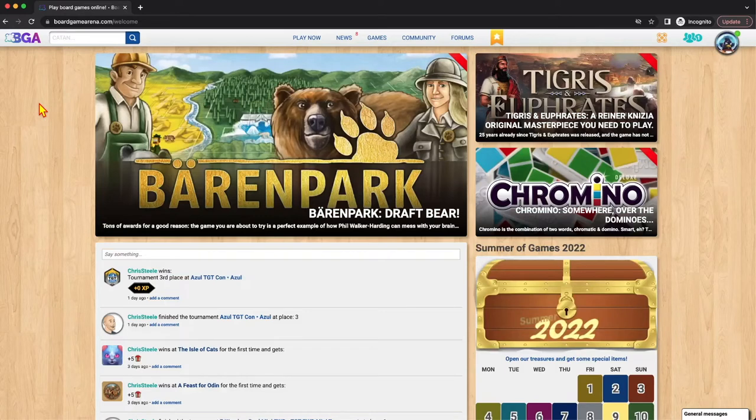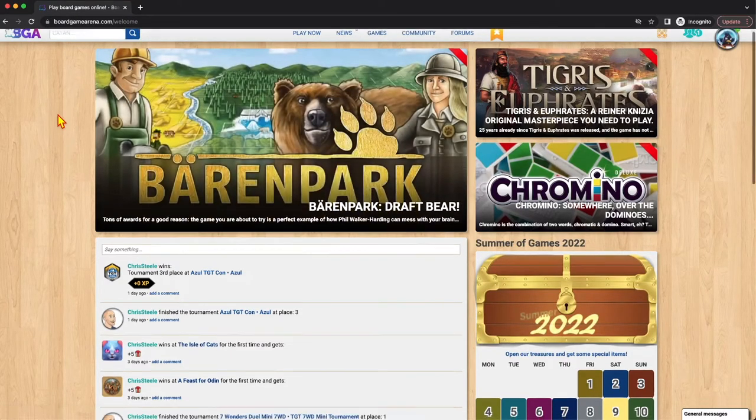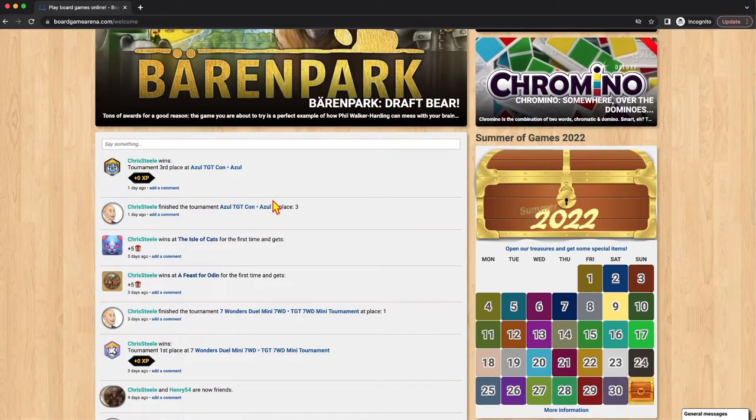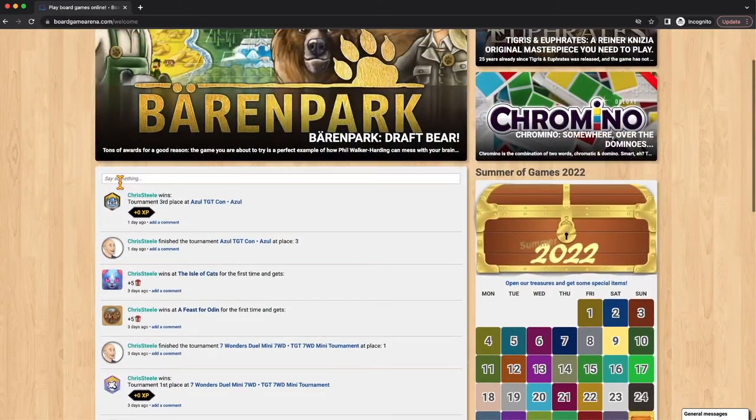When you first log into BoardGameArena, you're going to be taken to essentially this news feed. This gives you information about the latest games that have been released — Barren Park was just released this week — and gives you a feed for whatever friends and groups you might be part of, or tournaments you might be part of, and tells you what's going on there. You can also post things into this feed and other people who are friends with you will see that information as well.